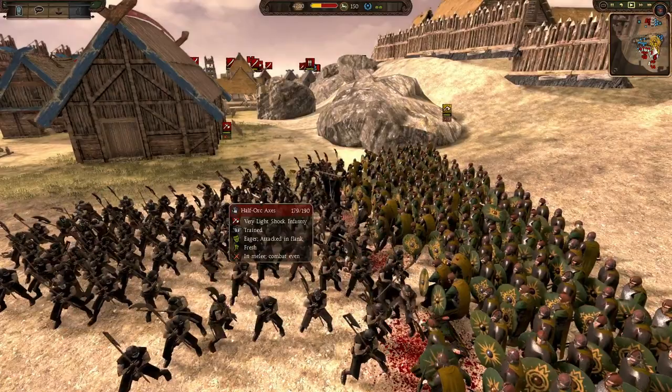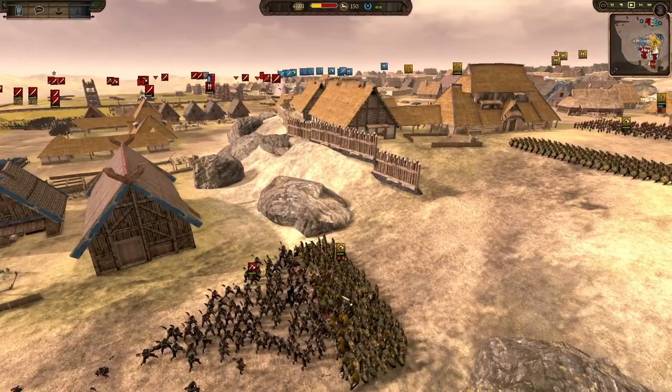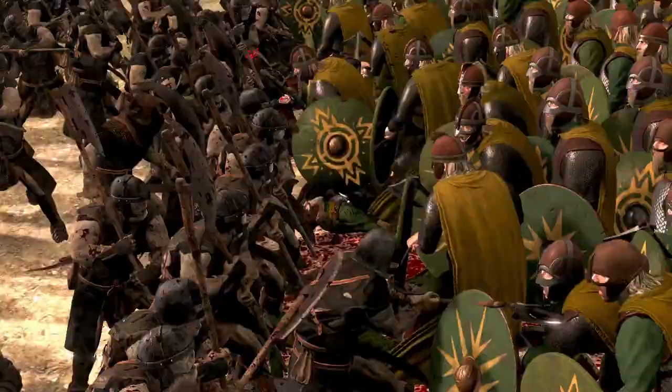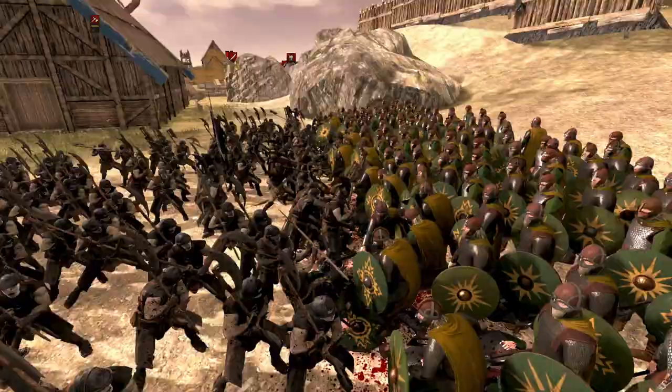Being light makes them even more vulnerable to missile fire. It looks like the Yeoman of the Mark have been given orders - they are obstructed apparently. They should focus those guys down and hopefully even the match out a little bit. Because right now, half-orc axes are slicing and dicing those axe zanes. Even in their shield wall, it isn't doing them any good.